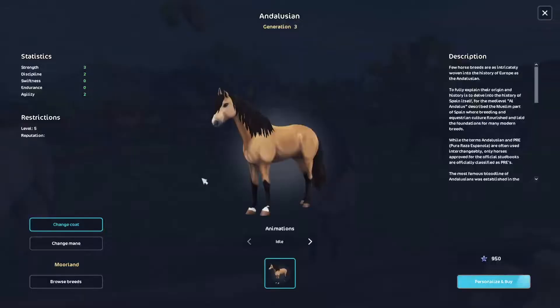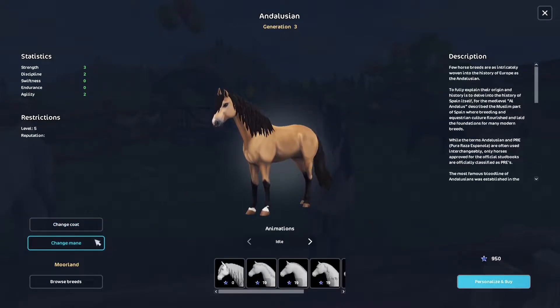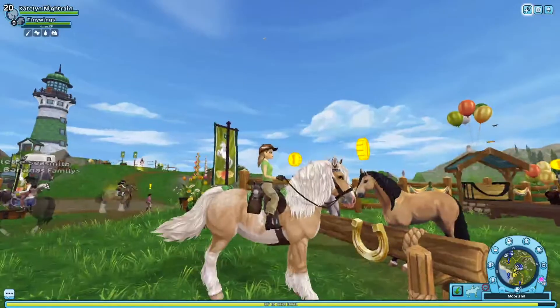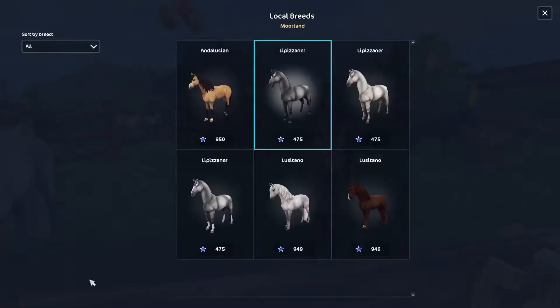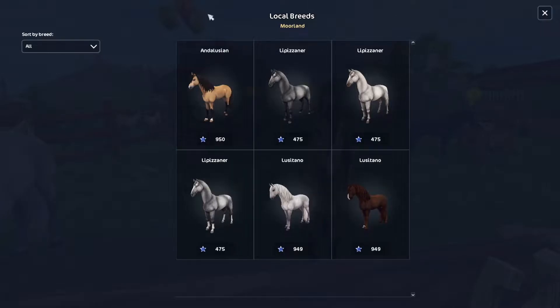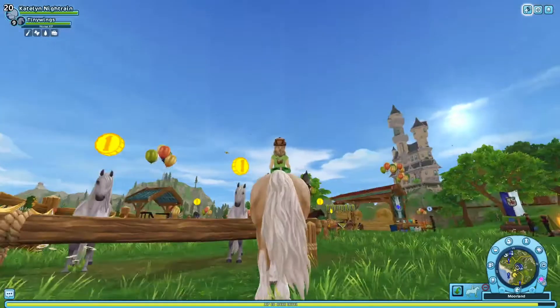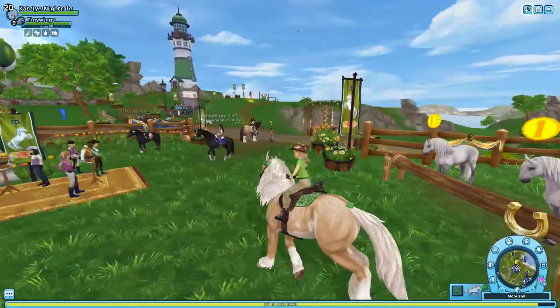Over in Moorland, there's the box kit and Illusion — I thought that one was really pretty and I still do, but I don't really want to buy it anymore, though that might change. You can change the mane of course, and then X out and see the mane right there. If you go to Browse Breeds, you can choose from all these breeds — on the Lusitano it'll be right here, and double Lusitanos now.